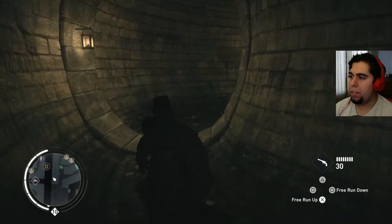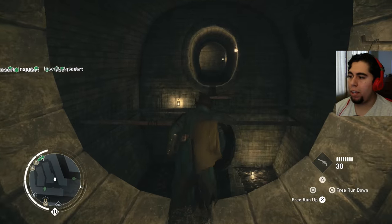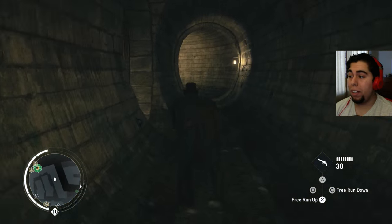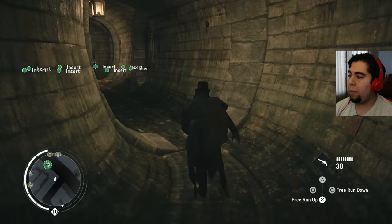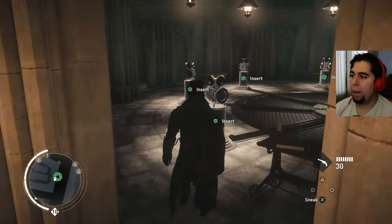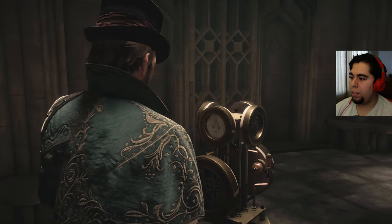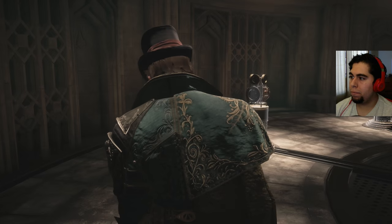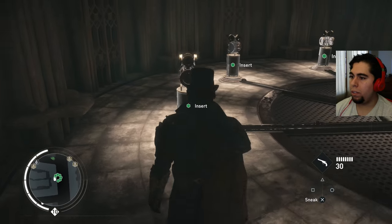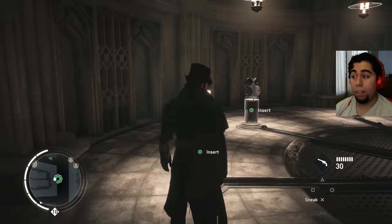We're gonna be placing some tokens because I did some scavenging this morning. It took a little while — maybe about two hours to actually find all these pieces. It does take a little bit of grinding, but I found them all. We're gonna be placing them inside these little key slots. Look at all these inserts! Alright, you guys ready? Placing them inside... and we got that going. First thing unlocked!